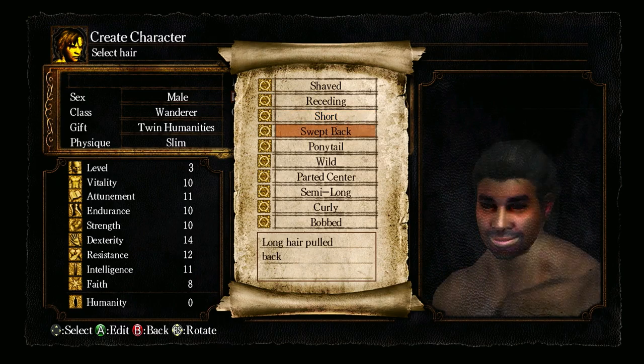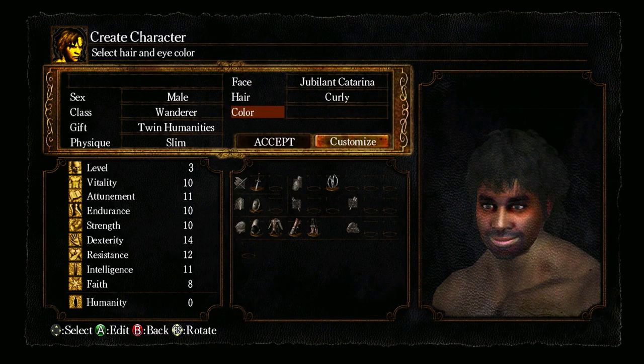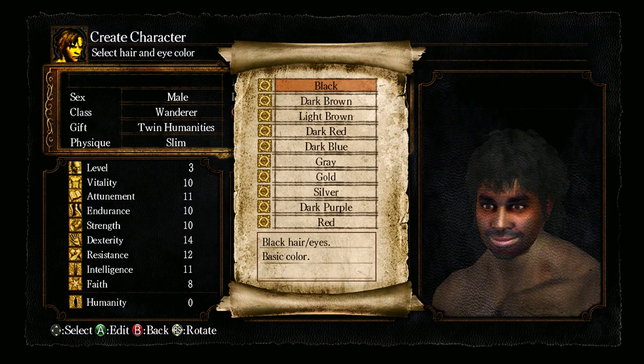All right, let's see. You can go with the Vegeta hairstyle. Short — hideous. Sweatback — hideous. Ponytail — hideous. Wild — fucking hideous. Parted center — doubly fucking hideous. I gotta accept there's nothing but hideousness. I'll go with curly, because curly hair is kind of an eccentric hairstyle — it kind of goes with the eccentric looks, the eccentric face and smile, and the very bright pinkish lips.